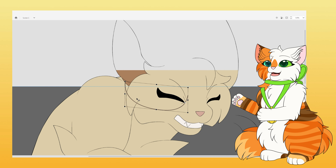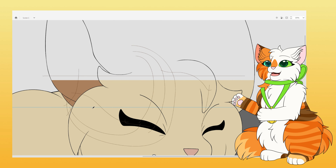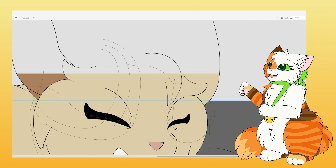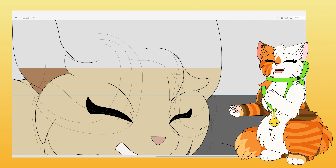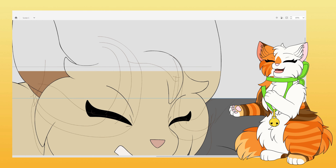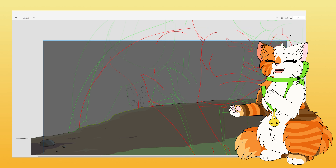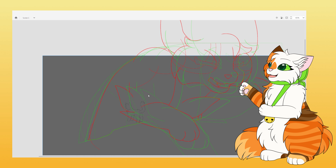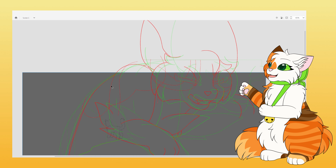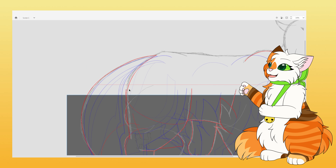Coloring was also a very straightforward process, as the design for Leafstar was simple. I took less than a week to color everything. Once again, the third shot was the most time consuming part. However, it was really rewarding to see, frame by frame, how Leafstar in her fully colored glory began to flow within her movement. This is also why coloring is my favorite part of animating — it usually indicates that the work is on a final stretch and gives me the final push to finish whatever I'm working on.